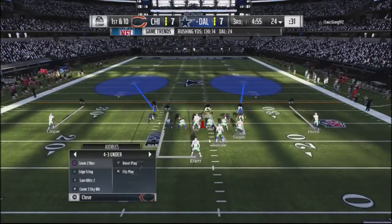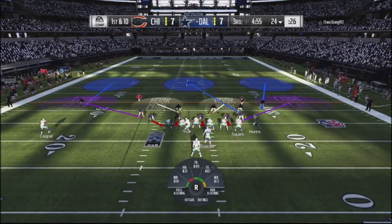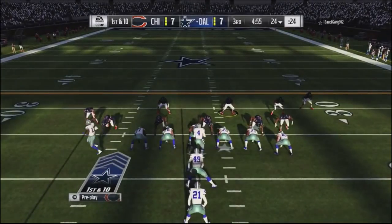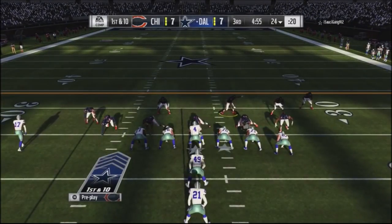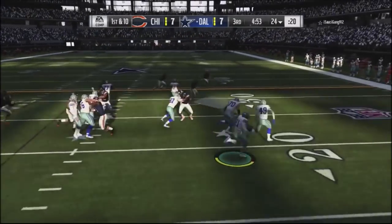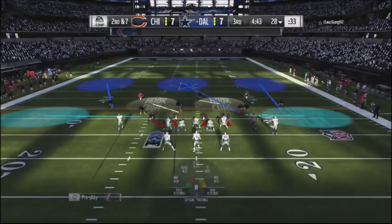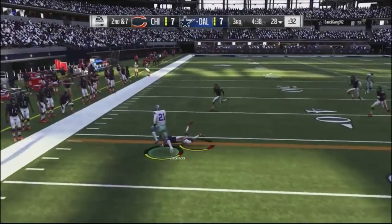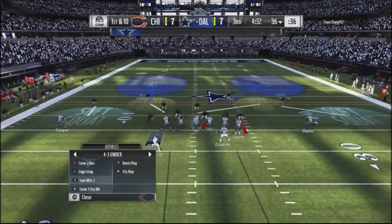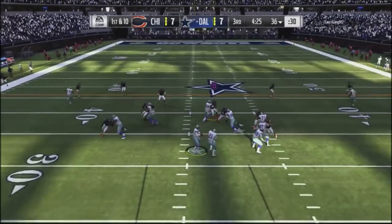He's getting the ball in the second half so he's in the driver's seat. I switched into a sky defense with a spy on my defensive end. I'm able to get a nice user tackle. He then switches into a halfback wheel out of the split close formation, and I'm back into a strong formation forcing him to get rid of the ball.